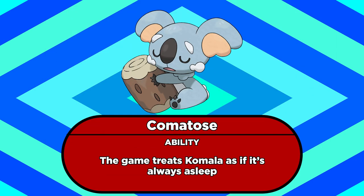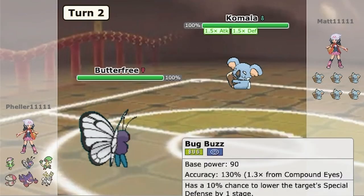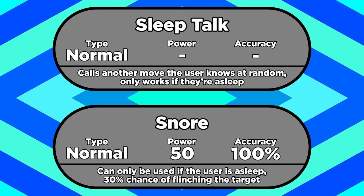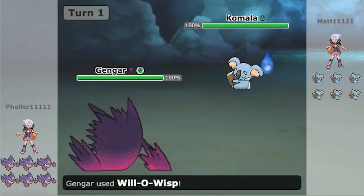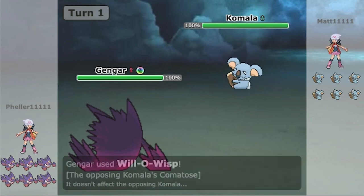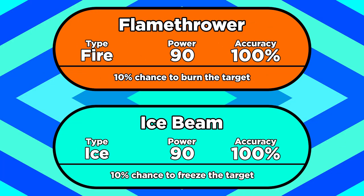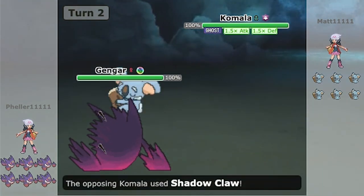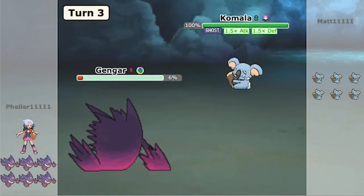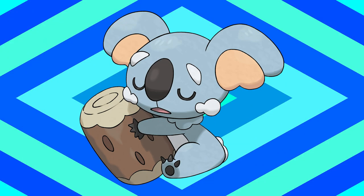Meanwhile, Komala is always treated as if it's asleep by the game, thanks to its signature ability Comatose, but it's still able to move like a Pokemon that's awake. That's got a surprising amount of benefits. For one, you're able to use moves like Sleep Talk and Snore all the time. Your opponent also can't put you to sleep for real, so you won't be a sitting duck thanks to Spore. But the biggest benefit is that you can't be given any other status condition. In Pokemon, statuses don't overwrite each other — if a Pokemon is paralyzed, it's immune to getting burned or frozen. Since Sleep is a status condition and the game acts like you always have it, it's impossible to status a Comatose Pokemon. The drawback here is the same as Insomnia and Vital Spirit: Rest doesn't work, so that's a healing option you just don't have access to.